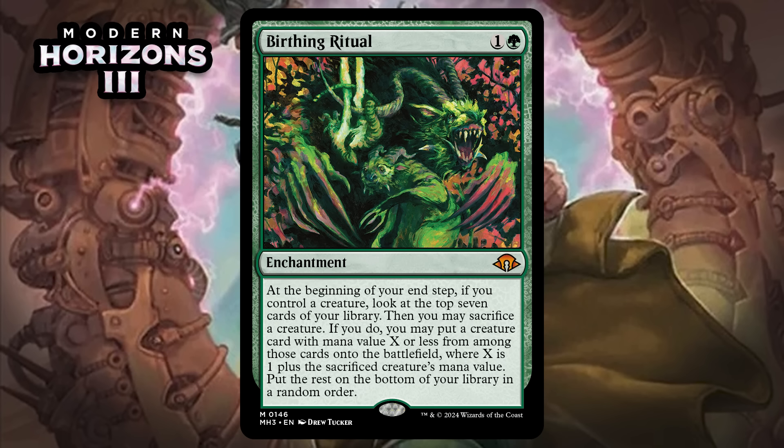Next, it's Birthing Ritual, which for one generic and a green is a mythic rare enchantment. At the beginning of your upkeep, if you control a creature, look at the top seven cards of your library, then you may sacrifice a creature. If you do, you may put a creature card with mana value X or less from among those cards onto the battlefield, where X is one plus the sacrificed creature's mana value. This is a cool take on Birthing Pod, but not good in Limited. It's just too hard to line up this type of effect to actually do something, and even when it does something, giving up something on board for something that costs one more mana isn't exactly insane. It's an F.